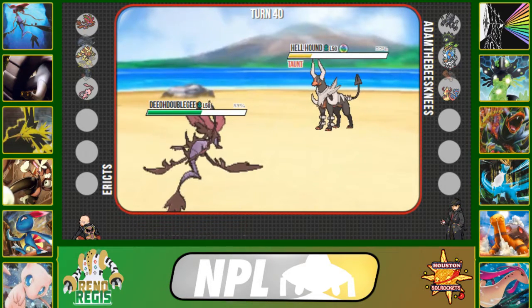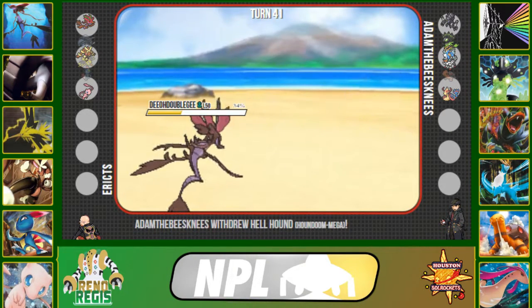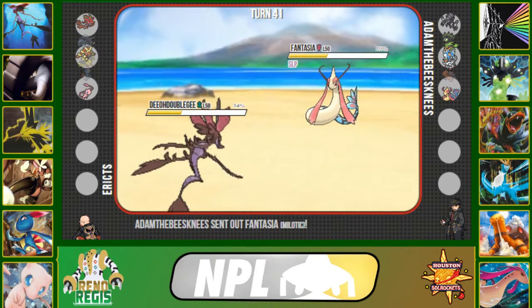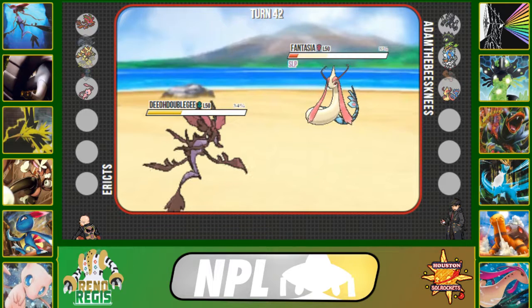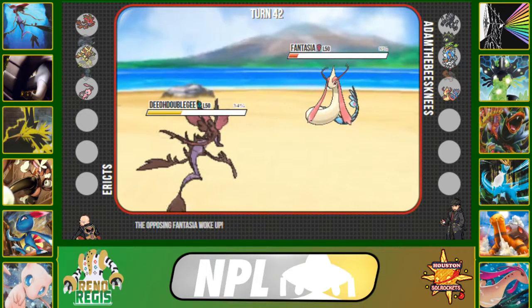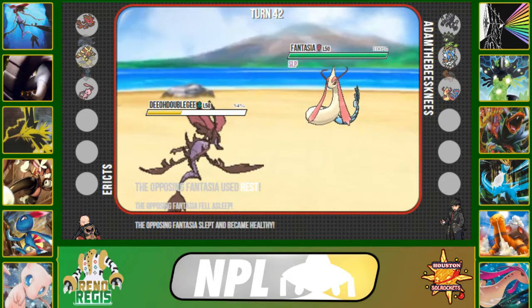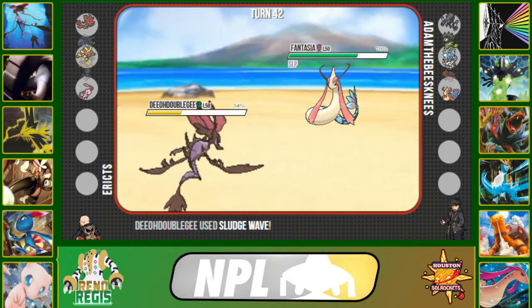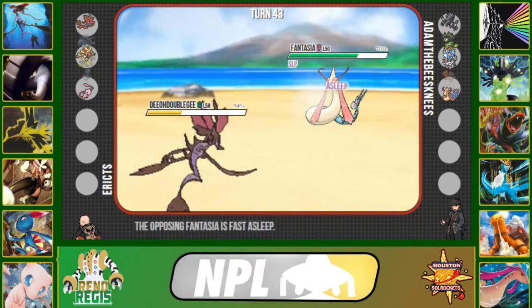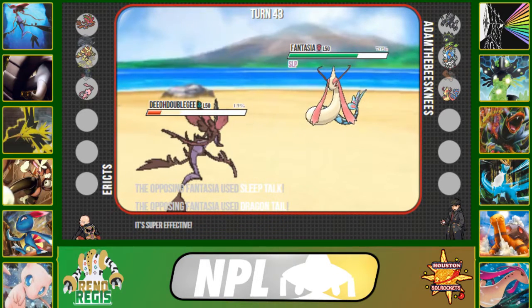I go into Dragalge — it's meant to take on Mega Houndoom, tanking one Dark Pulse easily and being able to take another. I can click Draco Meteor to deal big damage, but I want to preserve my Special Attack drop in case he goes into Necrozma. He actually goes into Milotic, so I click Sludge Wave. It doesn't kill Milotic and Milotic Rests up again. I can just keep spamming Sludge Wave — eventually Dragalge wins one-on-one with Milotic.